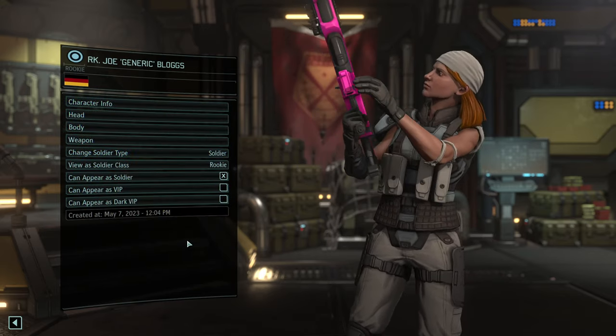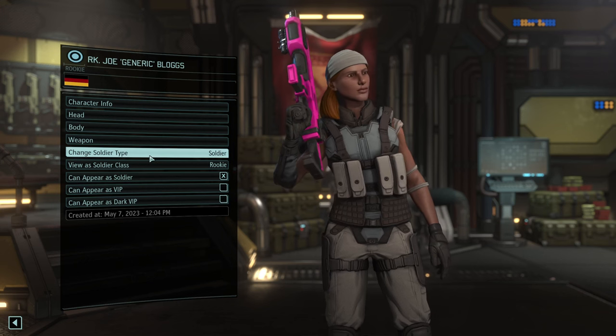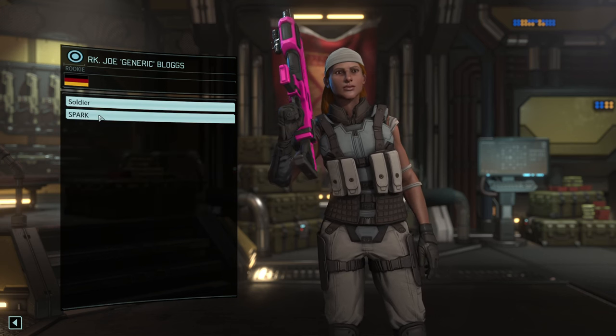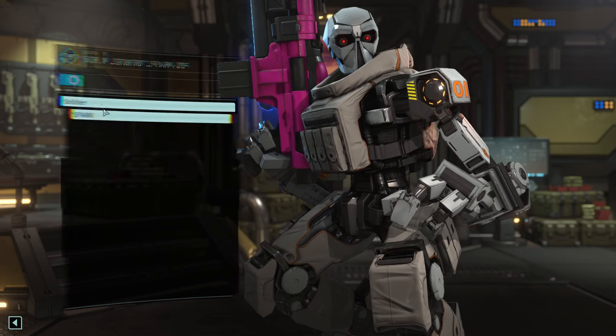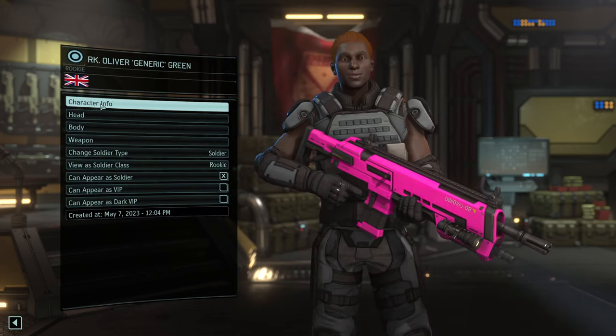A hot pink gun won't break concealment. With Soldier Type, you can choose either human or robot. However, I would recommend that at least most people choose the human soldier. They will probably significantly outnumber the robotic sparks, so you'll have a much better chance of appearing in the game.